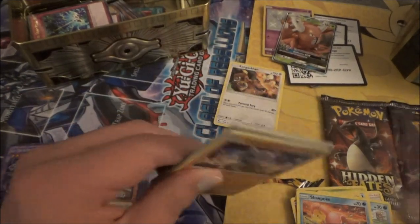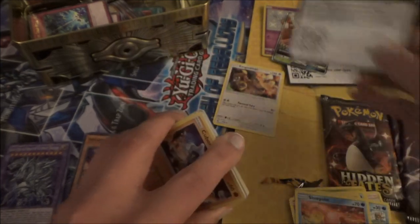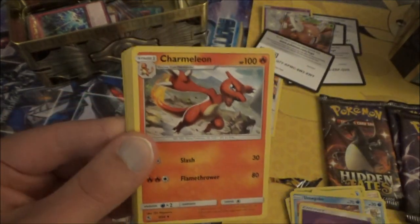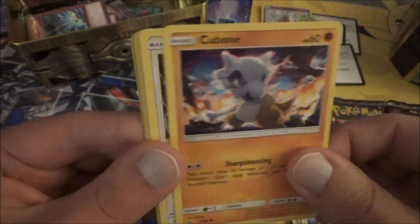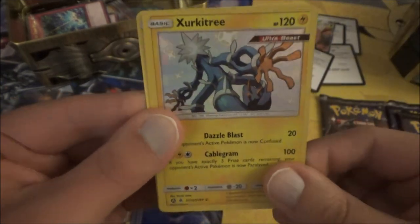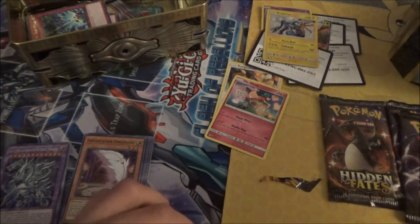Going to go really quick — my battery's getting low. I just got some batteries for this camcorder. Going right through them: we have Psychic Energy, Charmeleon, Jynx, Brock's Grit, Cubone, Eevee, Clefairy, Psyduck, Ekans. Shiny — shiny Zeraora! Nice. And a Mr. Mime.